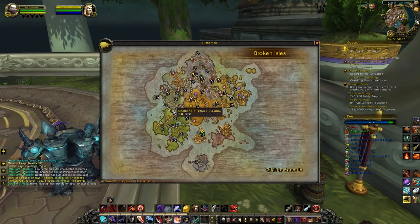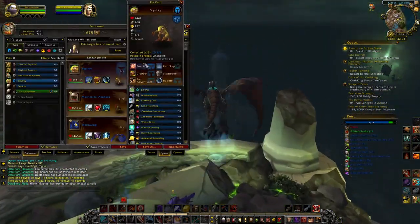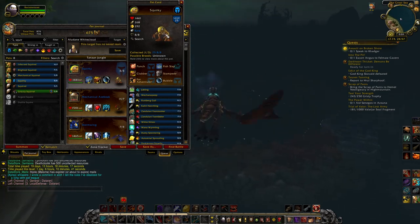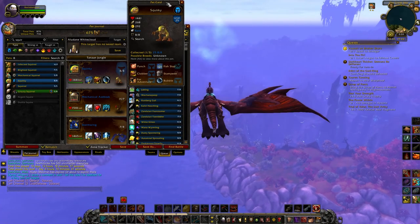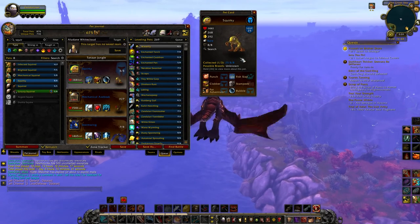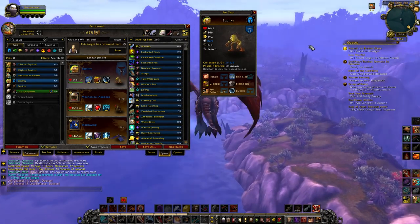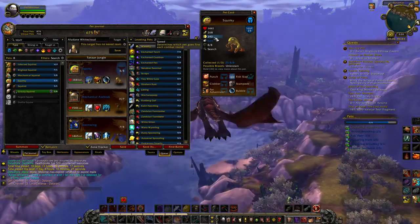So I'm going to fly out there and while I'm flying out there I'll tell you about this pet. Squirky only comes in the balance-balance breed — at least that's what I think, because I engaged three or four of them out on the island and they were all only the balance-balance breed. Rematch doesn't have information on any other possible breeds.